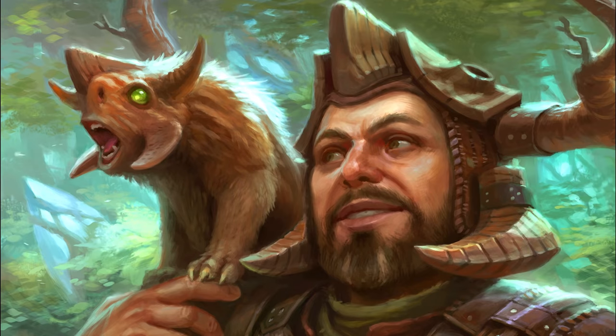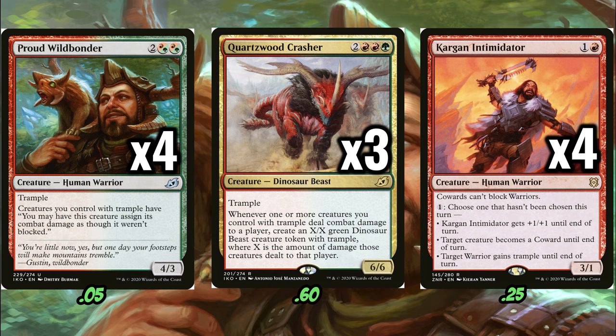I figured Gruul Trample would be a good one to do first, because everybody likes to stomp. It turns out that there are a couple of Trample Tribal cards that I think are criminally undervalued, and form the backbone of a really good deck right now. This deck starts with four copies of Proud Wildbonder, three copies of Quartzwood Crasher, and four copies of Kargan Intimidator. Proud Wildbonder — nobody plays with him, but he's proud, because he knows exactly how good he is. This thing is really sweet — it turns all of your creatures into Thorn Elementals, effectively, if you've been playing long enough to remember Thorn Elemental. All your creatures can just deal combat damage directly to the dome.